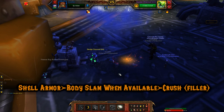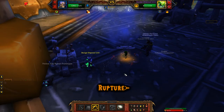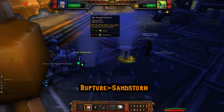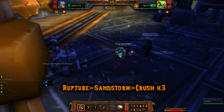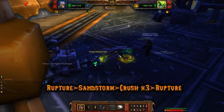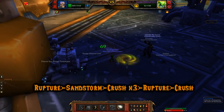I was able to take out the Freeze Ray Robot with Crusher. Then my last pet, Anubisath Idol, faced the Sludge Disposal Unit. I started with Rupture — if you manage to stun it you'll win easily. Then use Sandstorm and keep using Crush as a filler, then Rupture when it comes off cooldown. I was at low health but he was in a phase where he just wanted to apply dots and deal slight damage; Sandstorm reduced his damage and I was able to take him out with Crush — very close though.